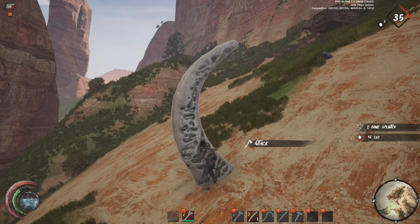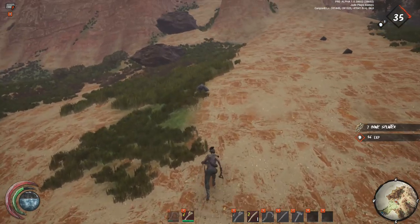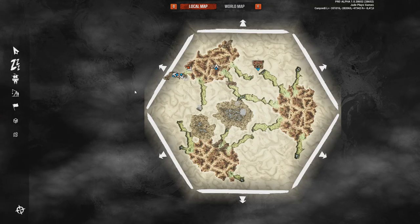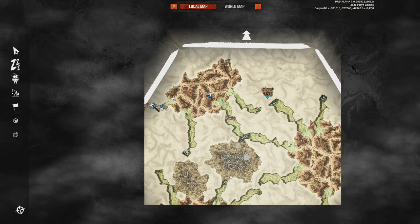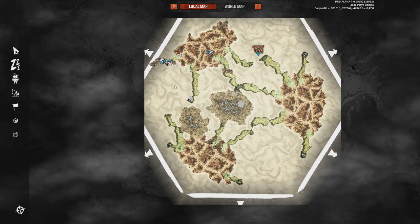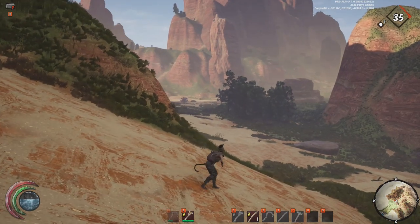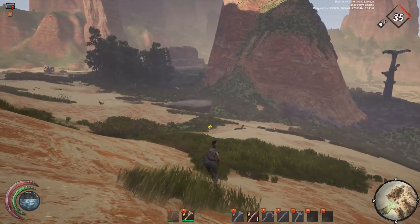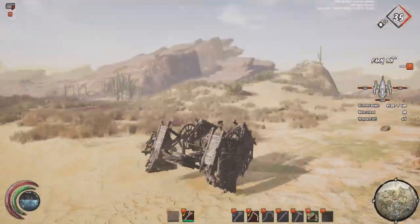Bone can be found in small amounts all throughout the desert eastern sections — around the hills, spires, and alongside all the Rupu encampments. You'll often find bones on the outer edges of these encampments. There aren't that many distinct biomes on medium maps: you'll always find some green valleys and some desert canyons — it's mostly just the size of them that changes between different maps.